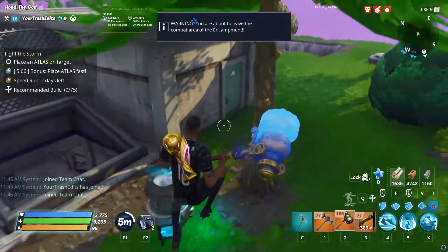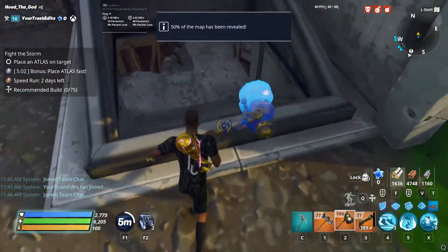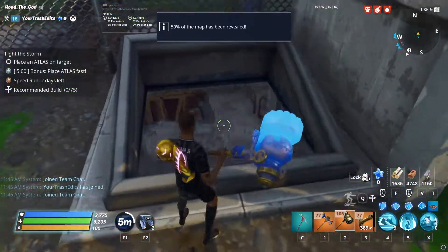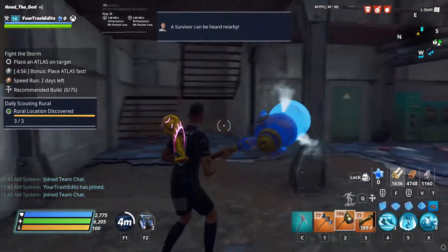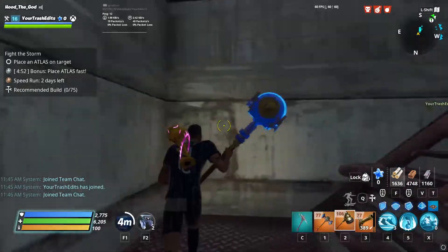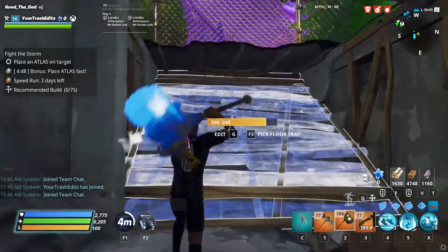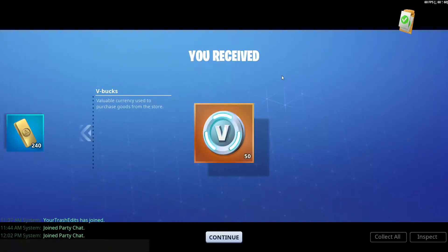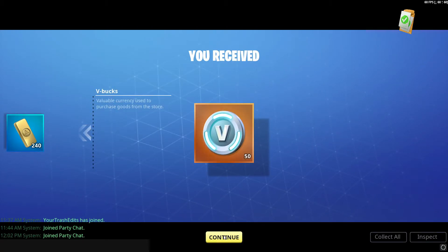Looks like we found ourselves a bunker. This is what a bunker's gonna look like if we go inside — we're underground. There you go, that's what a bunker looks like. So yeah, we found all three. It took us two missions. And there we go — we have our 50 V-Bucks, and also the 240 gold that come with the daily quest.